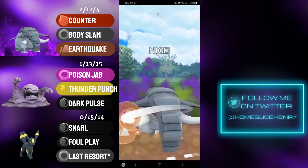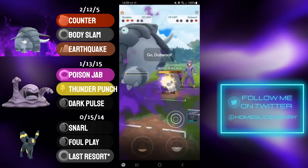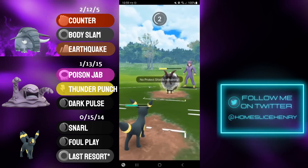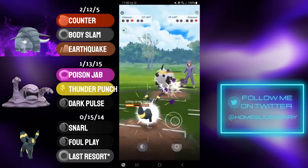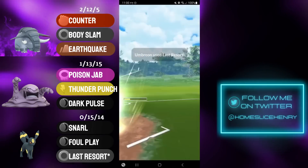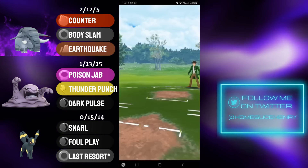I shield at the last second, get to the Earthquake, and not only do we get rid of the Kofagrigus, we get valuable counter damage onto the Dubwool. In comes the Dubwool — they take a lot of damage to do so. Umbreon should be in a good spot to close out this game. Dubwool fires off a Body Slam that connects onto the Umbreon. Umbreon makes it to the Last Resort — is this going to be enough to KO? It's going to be very close. Last Resort takes down the Dubwool, and that's a good game.